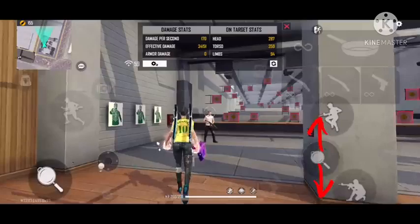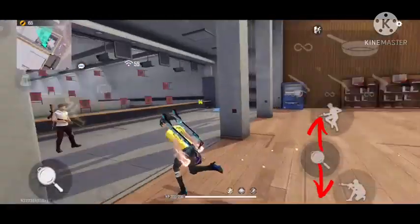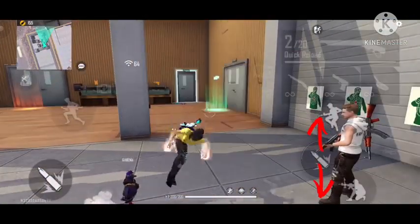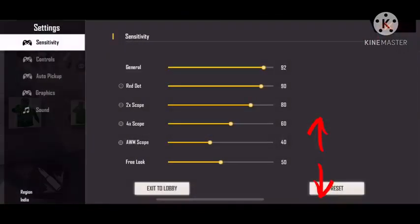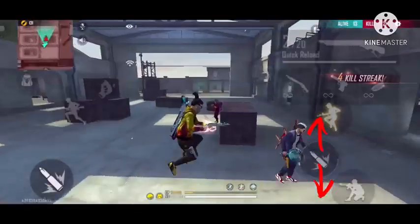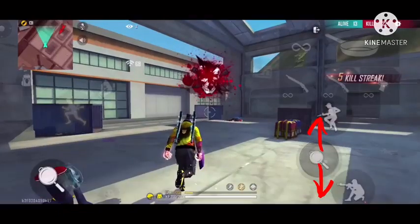Here I will show you in slow motion how it looks. I will rotate and drag my fire button — first check the fire button, then go up to the top, and my headshot feels OP. This is the trick. Now I will show you a clip — I will rotate and get the one tap.